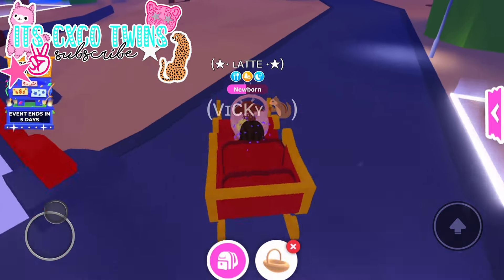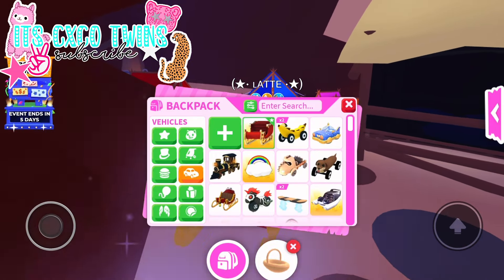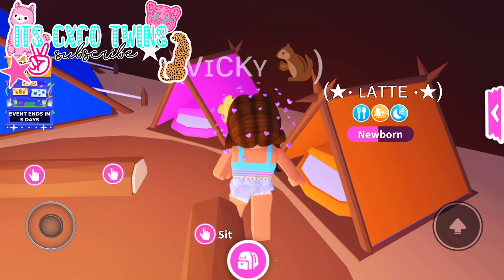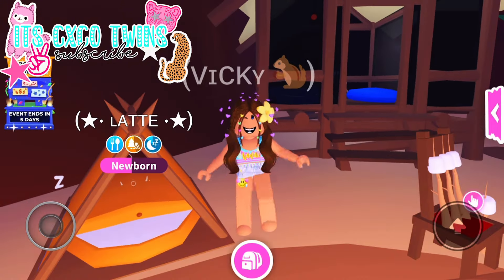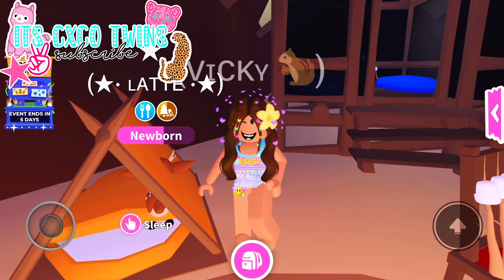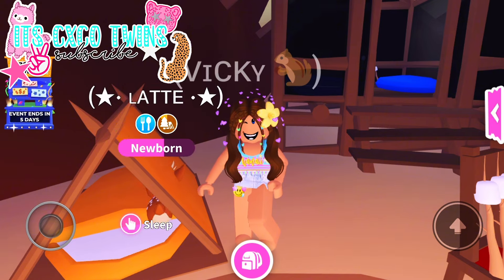Moving on, to take advantage of the two times weekend I suggest using an alt account. This is super useful if you want to make a neon or mega neon pet. If you have multiple accounts to play with in Adopt Me, it's going to be way faster to make that neon or mega neon pet. Also, the good part is that you'll be earning twice the amount of money, which is super useful for a new egg update and any other updates Adopt Me will bring in the future.